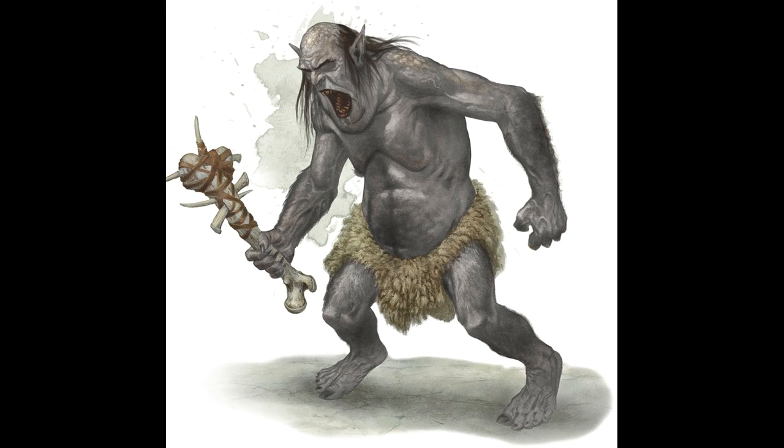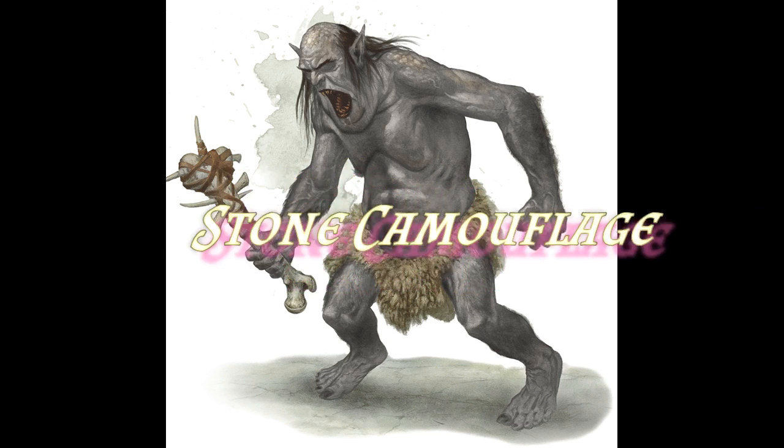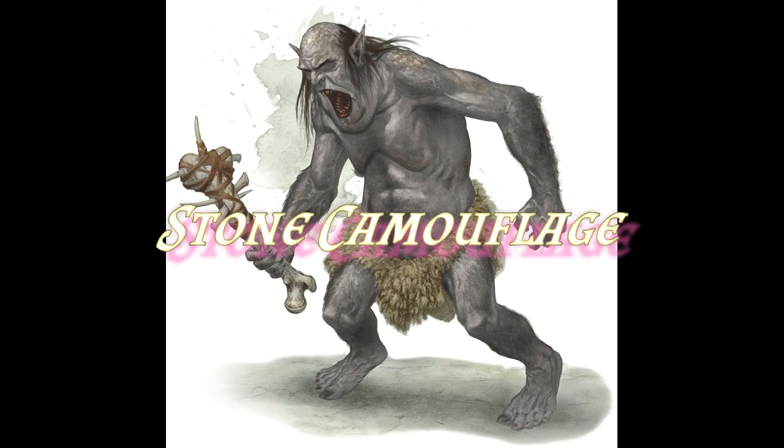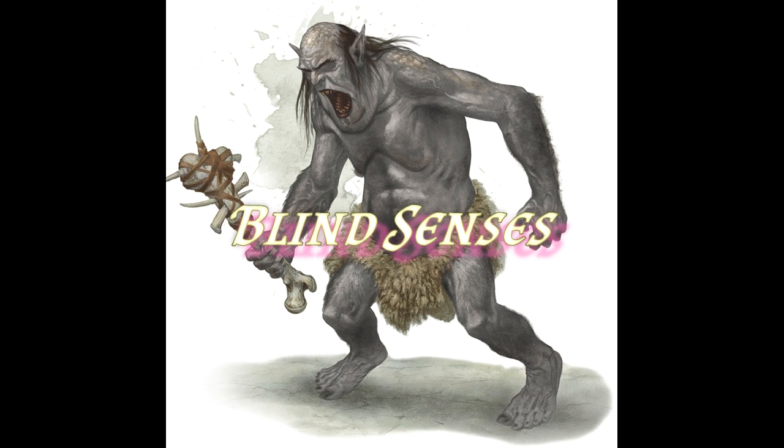My second choice for a CR 1/4 creature has to be the grimlock. It's not an amazing creature but it does have some really good abilities as well as being able to kick out an awful lot of damage. First of all, they have advantage when in rocky terrain due to their stone camouflage - this is perfect for any naturally made underground dungeon. They also have advantage on Wisdom perception checks when it comes to hearing and smell, making them very difficult to try to stealth past. But they're also the kind of creature that can reward players who think about the encounter - illusions that create sound, figments making noises in other areas to draw them away are all tactics you can use to potentially bypass an encounter. One of their most interesting abilities is their blind sense - they don't actually need to be able to see in order to fight. These creatures can't be flashed, and you can't use illusions to make yourself invisible because they'll just find you anyway.